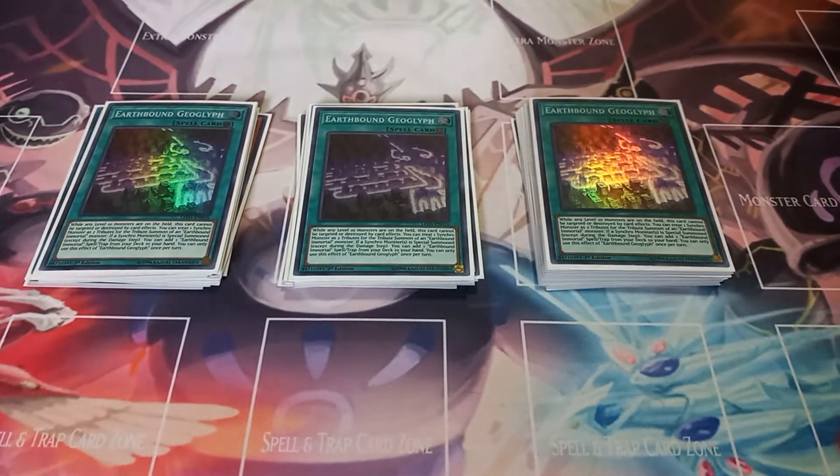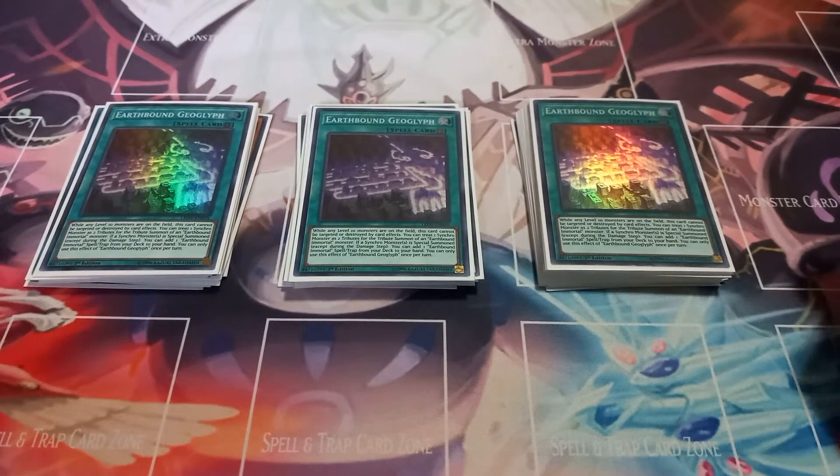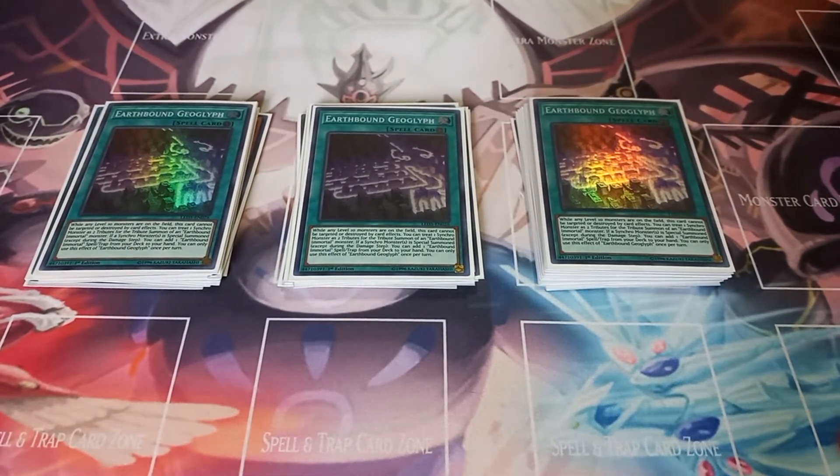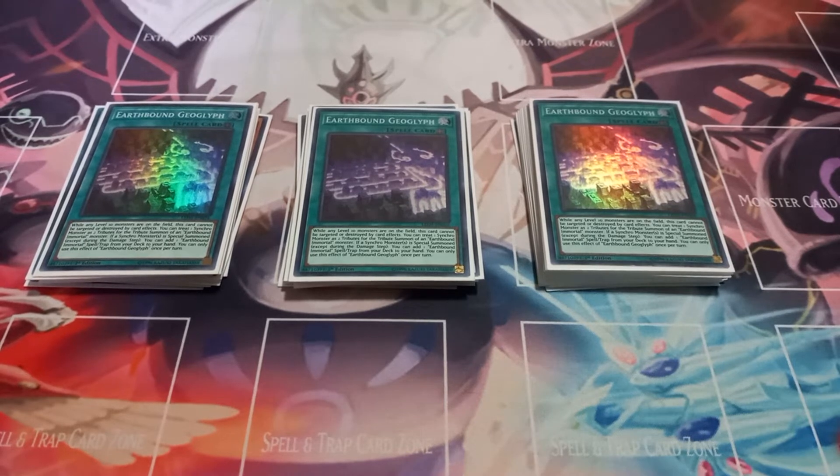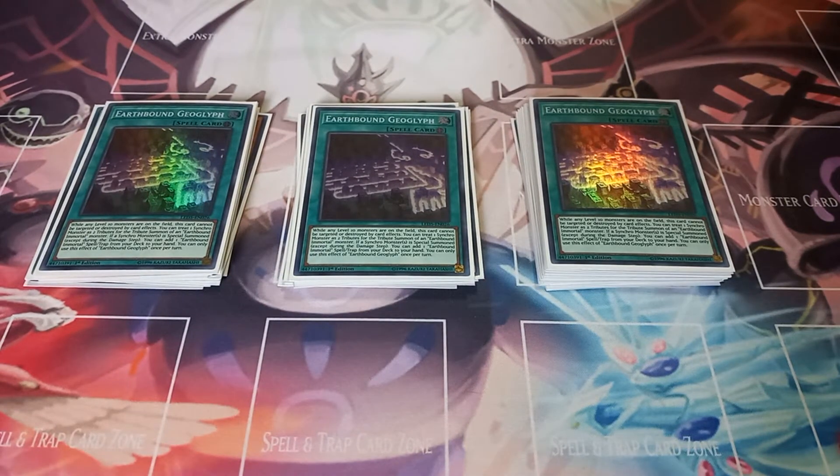Then I play three copies of Earthbound Geoglyph. Geoglyph has the effect of if you synchro summon, you can take one Earthbound Immortal spell or trap from your deck and add it to your hand. And you can use synchro monsters as two tributes for the tribute summon of an Earthbound Immortal. It also has the effect that if there's a level 10 or higher monster on the field, it cannot be targeted or destroyed by card effects — so it would further protect itself if you have an Earthbound Immortal in play. So as long as you have the Immortal, Geoglyph is protected, and as long as you have the Immortal and March of the Monarchs in play, then the Earthbound is protected.